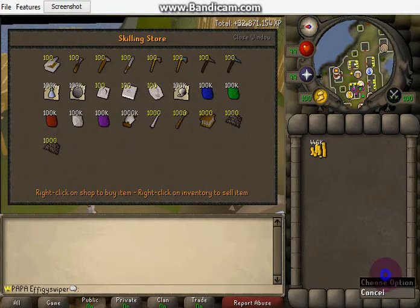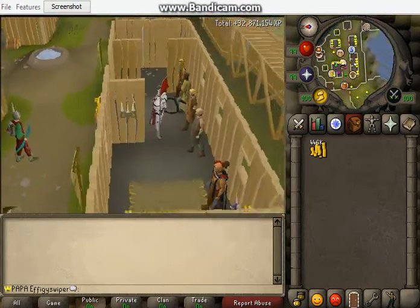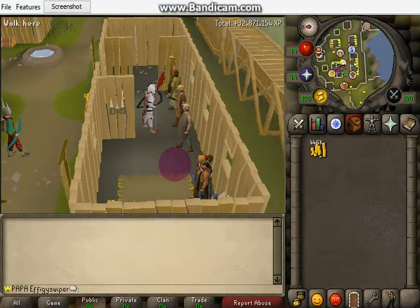Once you get to about 280k, you can go over here to the weapon shop and grab yourself some dragon halberds. Let's see what kind of profits we can make from this little venture.